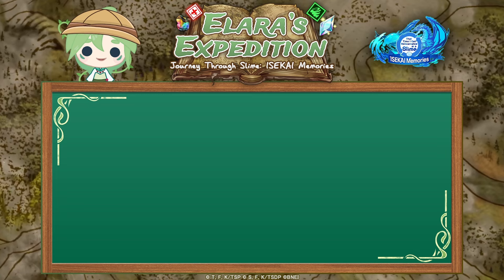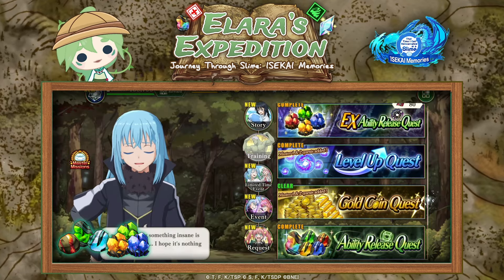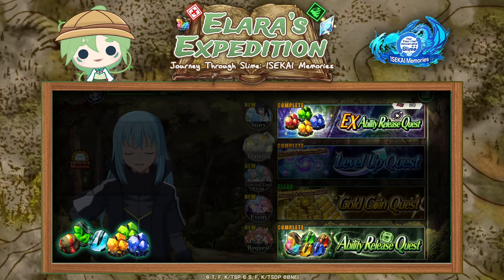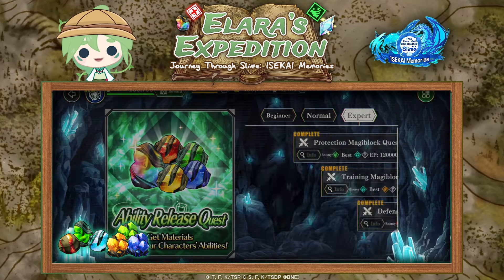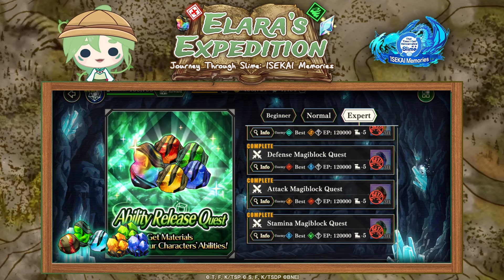Then we have the ability release materials. The ability release materials, as we've seen in the previous topic video, can be obtained from special dedicated quests — separated by materials for the regular boards and one specifically for the EX board. You have quests for each specific type from training, defense to stamina, etc.